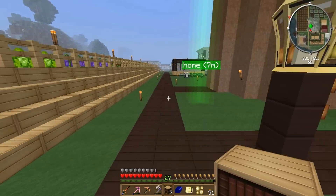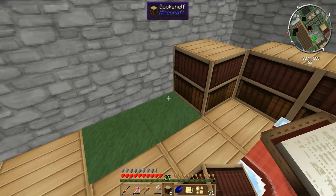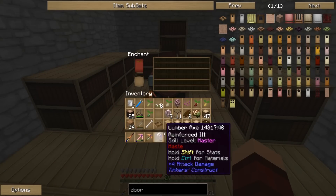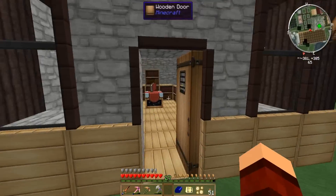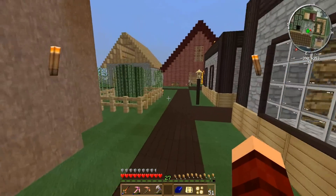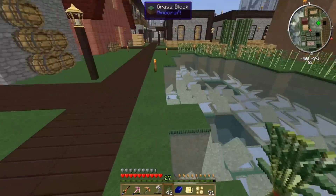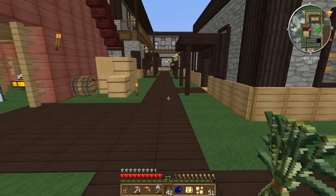We'll get this taken care of and I think we're gonna kind of wrap this episode up — so we actually have ourselves a functioning enchanting room. There's those — we have one extra, we'll just throw it there for now. Let's see, I don't even know if I can enchant anything. Yeah, I can't enchant this stuff — what armor am I wearing? I'm wearing enchanted armor so we actually don't have anything to enchant, and we don't have a bunch of levels anyway.